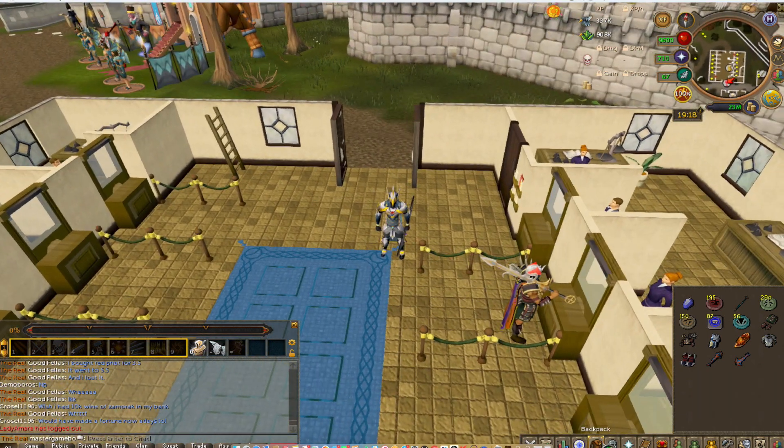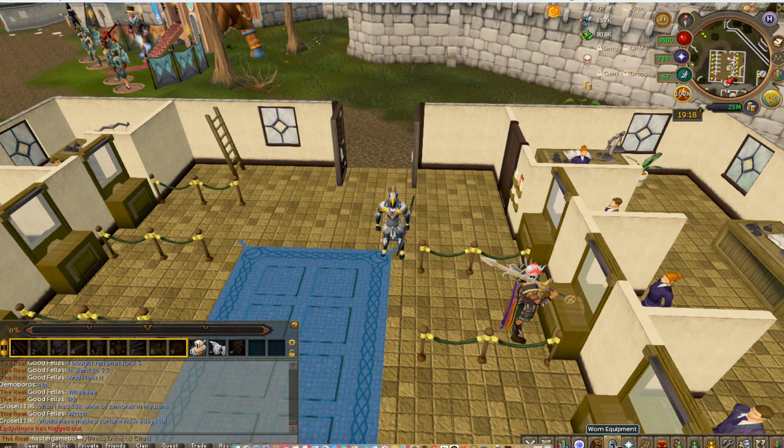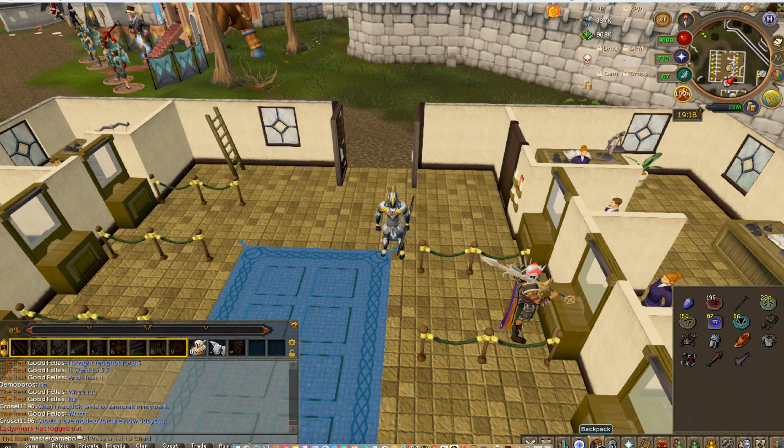I think I have a Berserker — an Archer's Ring in my bank, I'm not sure. I also have the Dragon Fire Shield, which I use whenever I fight dragons.